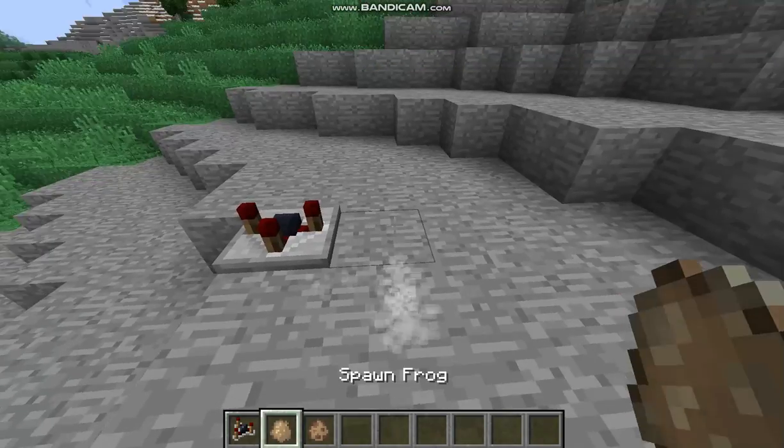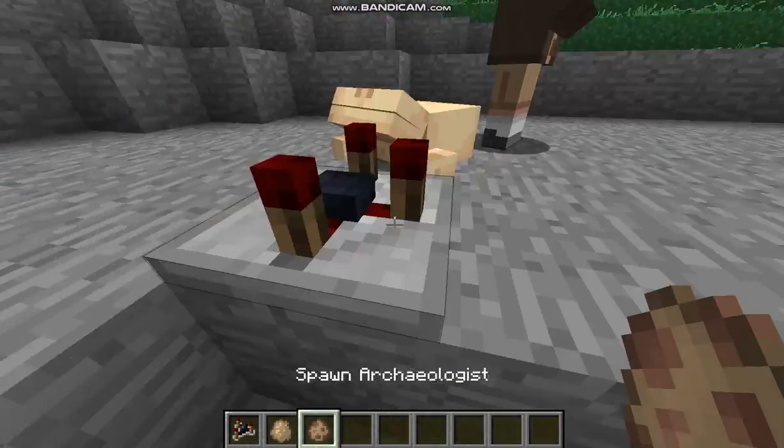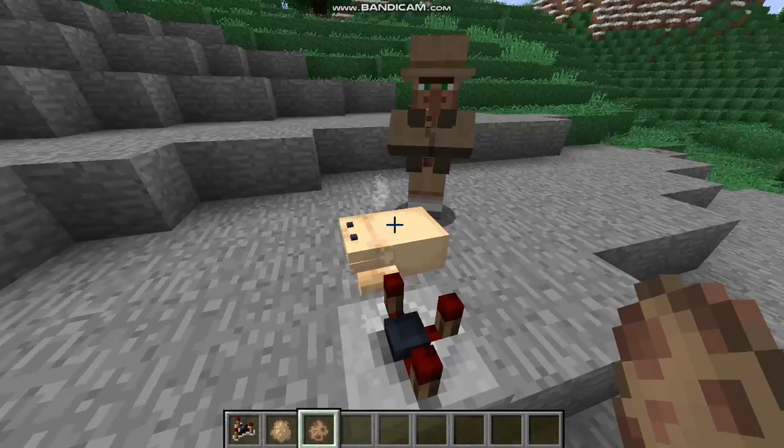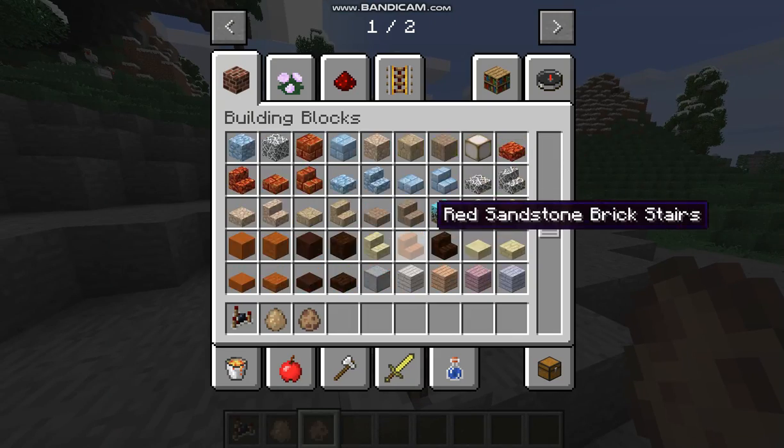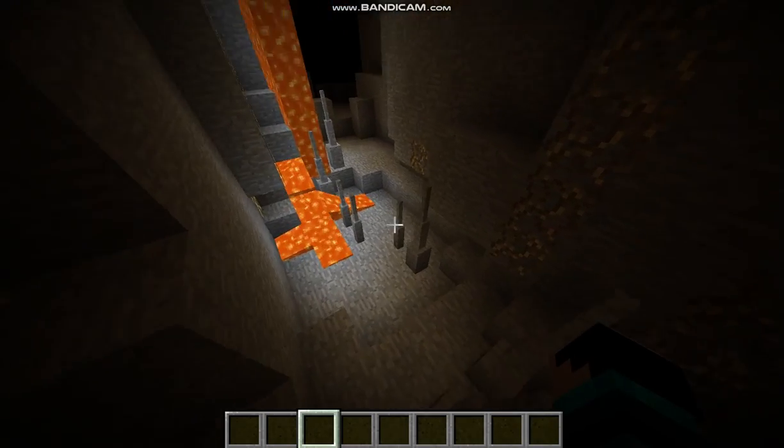We have the Cork mod, which is basically a mod meant to make Minecraft better without taking away the vanilla feel. It has tons of things, including new blocks, colored wood, and even stalagmites in caves.